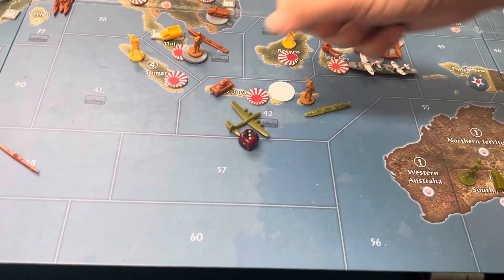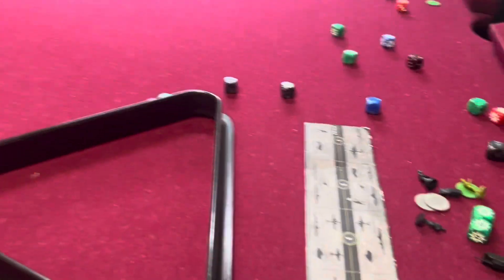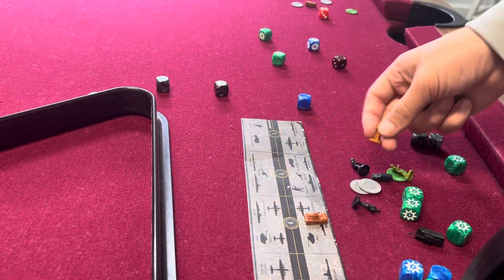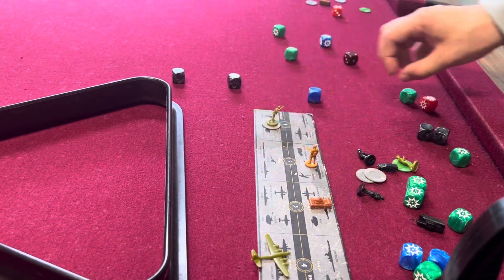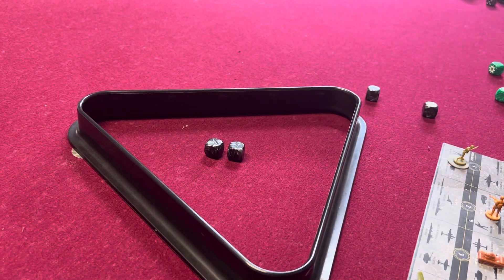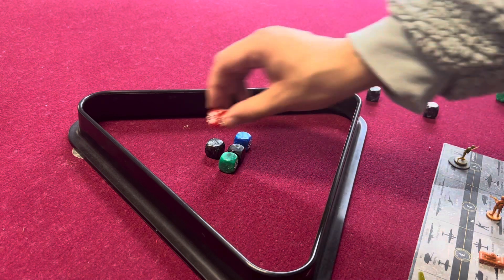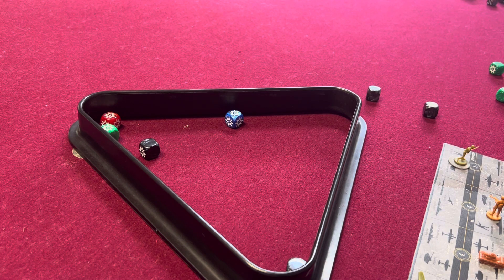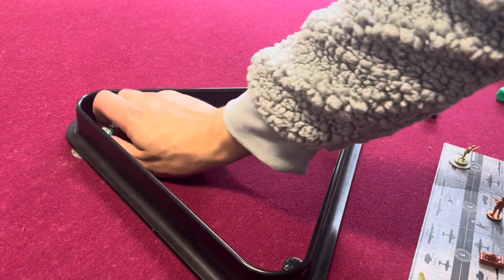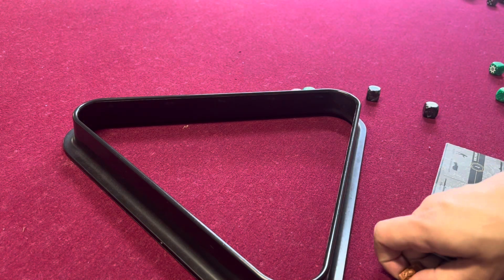My two infantry and one strategic against your infantry and tank. It's a very weird battle, but let's see what happens. I got two ones, you got one two and one three, I got one four — you got two kills and I got a kill. So of course I'm going to retreat, and your tank stays in Java.